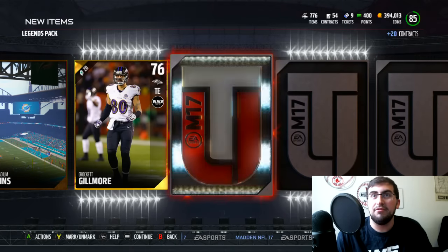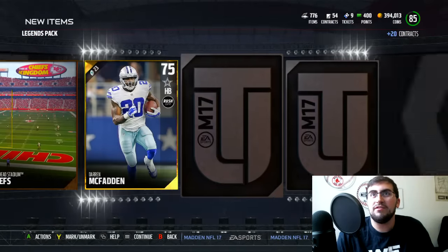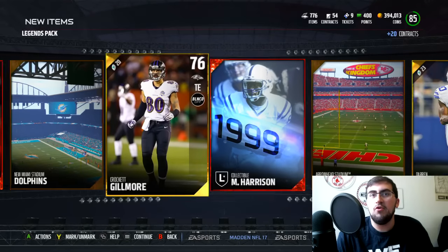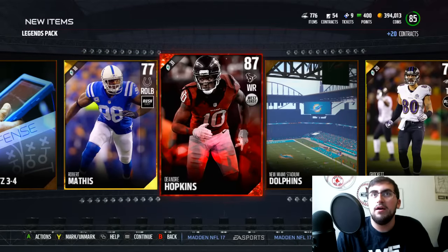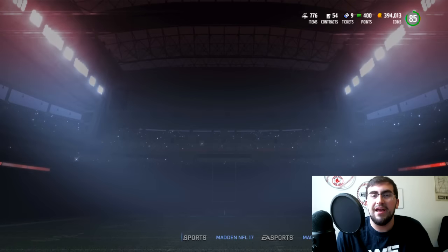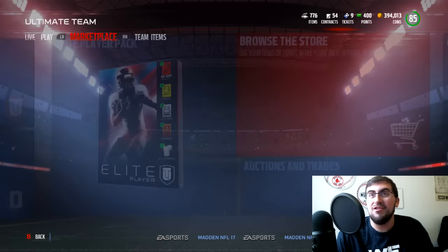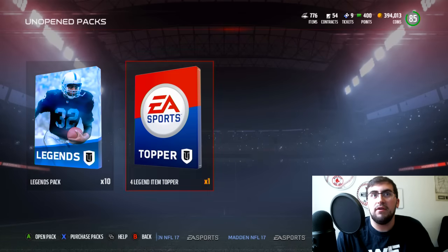That is a really, really nice elite player right there. Hey, Marvin Harrison collectible though — I'm guessing those would sell for more than a normal collectible, but I have absolutely no idea. Haven't kept up too much with the prices of the legends, but I'm guessing Marvin Harrison's collectible has got to be selling for at least a little bit. But hey, DeAndre Hopkins — very, very nice pull. Let's get into the bundle. We got 10 legend packs after those two, which were pretty solid.